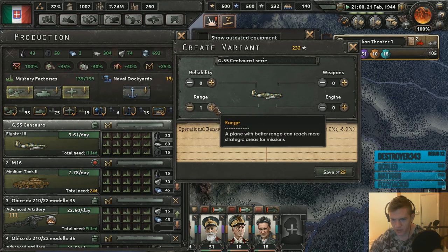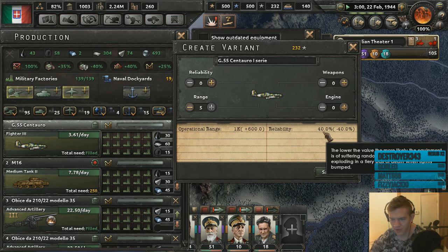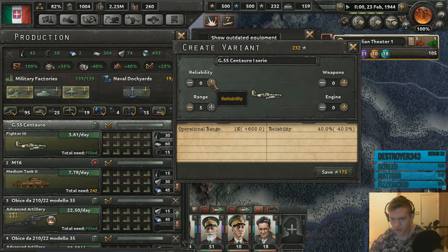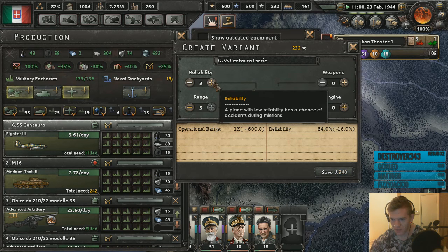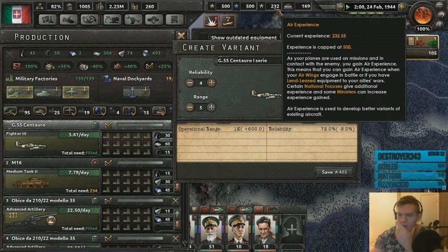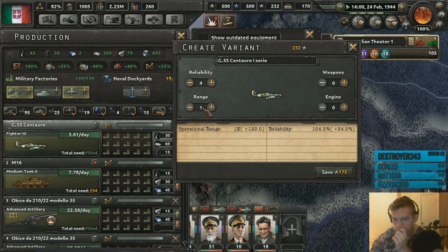I'm going to adjust the variant of fighter to give more range. Do I want 87 more divisions from the Japanese? How much range should I give them — 40 percent? Negative 40 reliability if I give them more range. Operational range of a thousand miles though, that's quite good. I'll increase their reliability too. It's going to cost 405 design — too expensive. It's only air experience, yeah. When your fighters are doing stuff they get air experience, it's the same as ground experience.